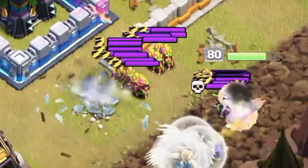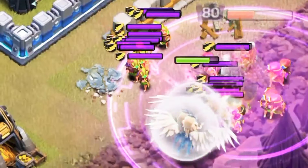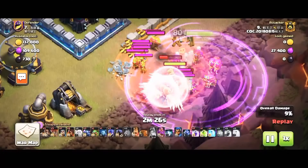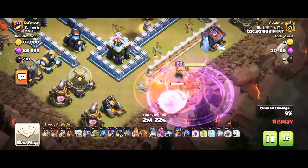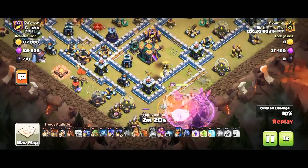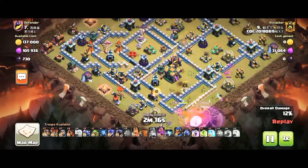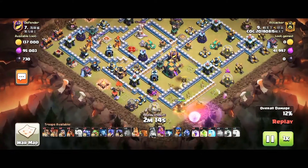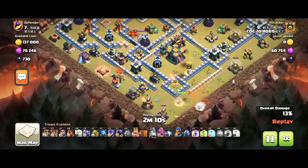You can see he put — looks like a Goblin or something — and the Queen is going down slowly, slowly. The Queen is still alive but she lost her ability because of those troops. Let's see what will happen next.